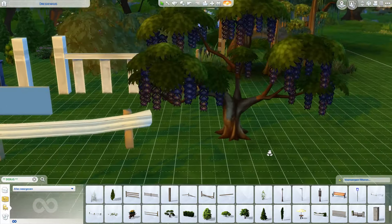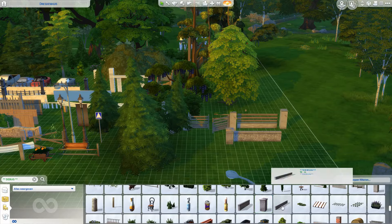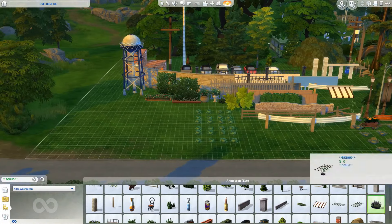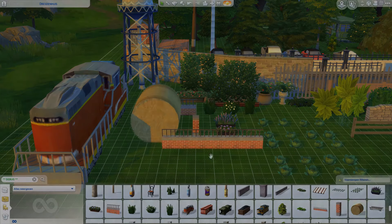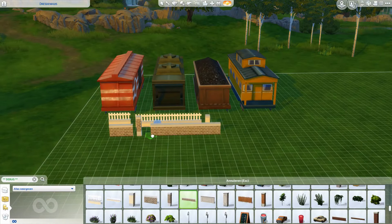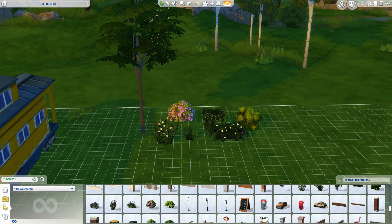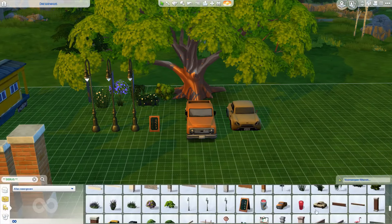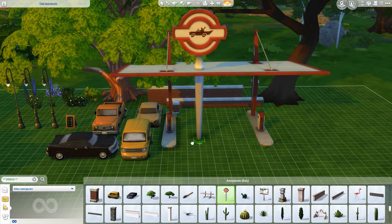You will see that in the last two minutes it's almost all rocks — they're awesome though. You can access them by typing in testingcheats, then show hidden objects, and after that you type in bb.showliveeditobjects — that's the one.